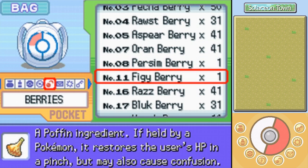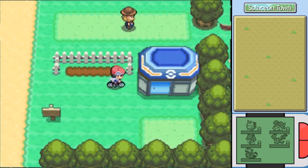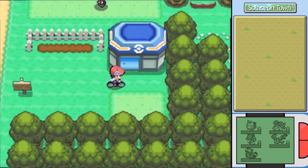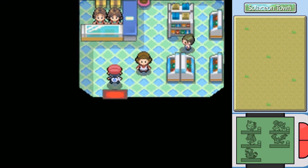It restores HP when your health is low automatically, but it may make the user confused. This is one of those odd berries that you don't really see used all that often — it's like the kind they would throw away on the SS Anne. I need to go to the store? I don't think so. I might as well check to see if the clerk on the left has got anything, because they always have some interesting stuff whenever you get to a new town.